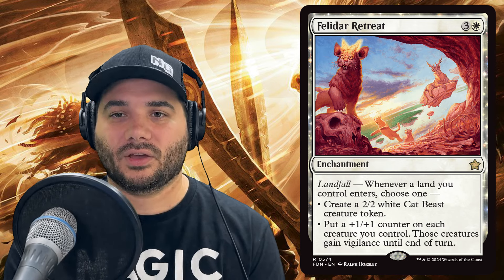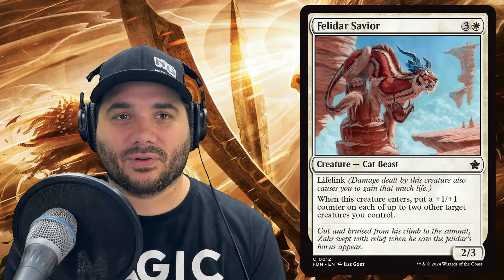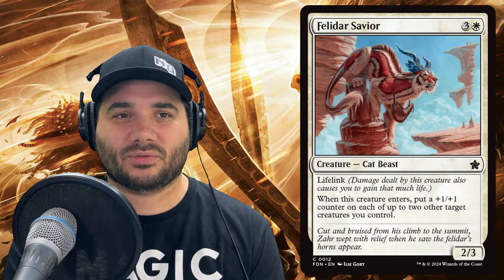Next we've got another new card, Felidar Savior — a cat beast with lifelink. When it enters, put a plus one/plus one counter on each of up to two other target creatures you control. We also have Felidar Sovereign for four white white with vigilance and lifelink. At the beginning of your upkeep, if you have 40 or more life, you win the game — a fun win con in this deck.